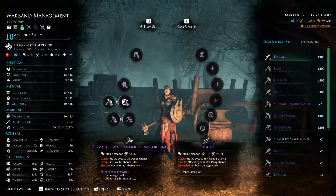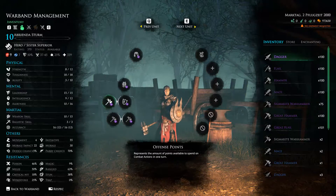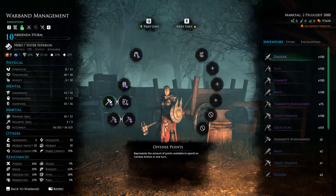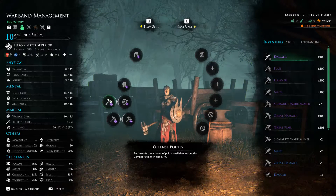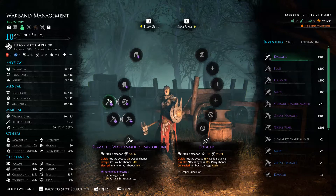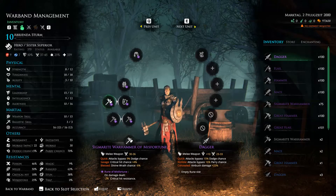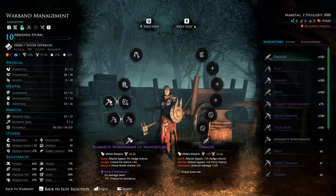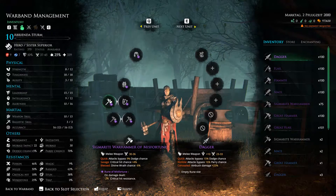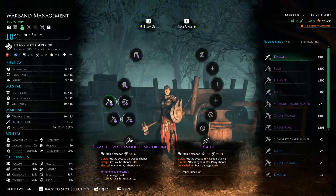The Sigmarite Warhammer of Misfortune gives a minus two crit resistance to the enemy each time you swing in. It also has dodge bypass and critical chance. Looking at the top left at the offense points, we have nine. When you single wield instead of dual wield or two-handed, it only costs two offense points per attack, so we can attack four times. The goal is to swing in as many times as possible to stack that minus two percent crit resistance, so our crit chance of 25% can whittle away their crit resistance over time.